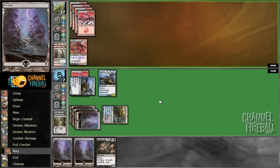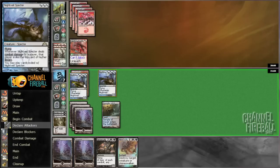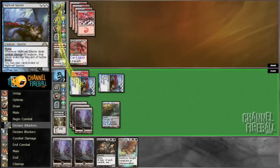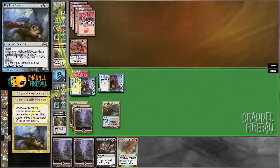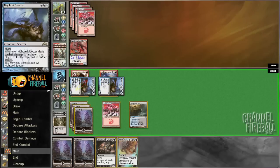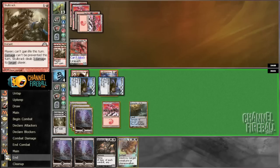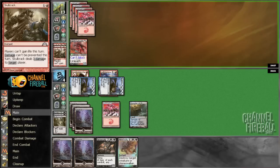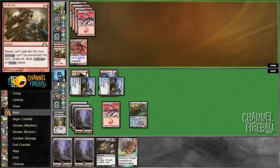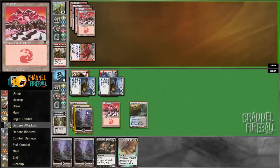Here he's going to play it, I'm going to take two. Kind of just want to hit red lands and spells here. This could be a pretty greedy attack. I do have Hero's Downfall, but I just want to start playing spells — now I can just Lightning Strike something. Skullcrack, down to four.